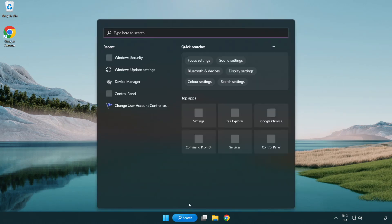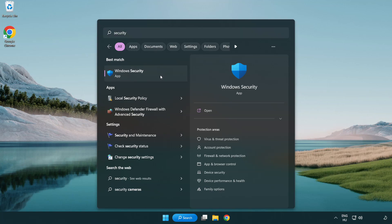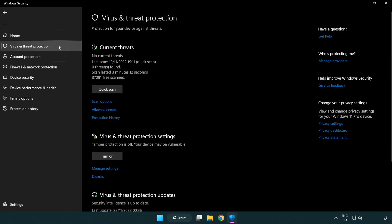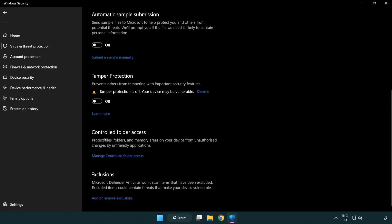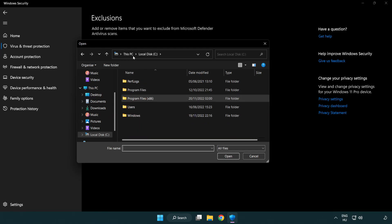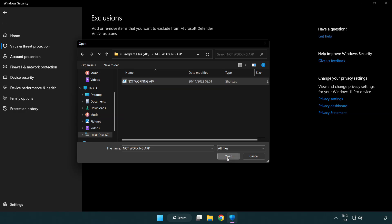Close the window. Click the search bar and type Security. Open Windows Security. Click Virus and Threat Protection. Scroll down and click Manage Settings. Scroll down and click Add or Remove Exclusions. Add an exclusion — try File and Folder. Find your not-working application, select it and click Open. Close the window.